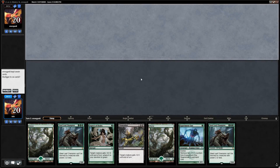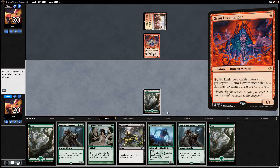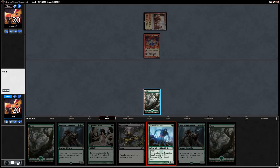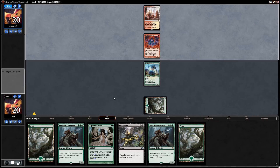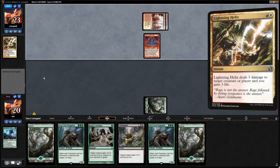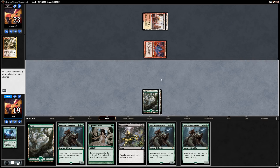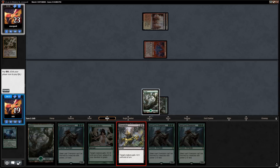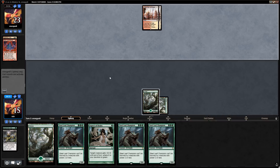On to Match 3 versus what appears to be Burn — on the draw with an okay but keepable hand. Opponent has turn-one Inspiring Vantage into Grim Lavamancer, which is quite good against us. We run out Experiment One rather than Dismembering the Lavamancer. Steel Leaf Champion matches up well against three-damage burn spells but we expect Experiment One to die. Losing four life to Dismember is sketchy here, but it may be necessary to deal with Lavamancer.